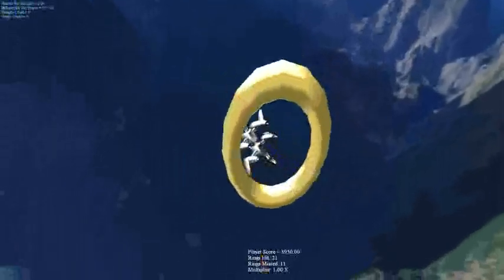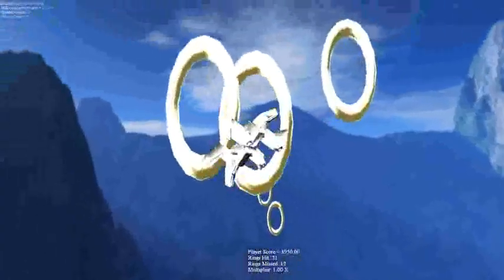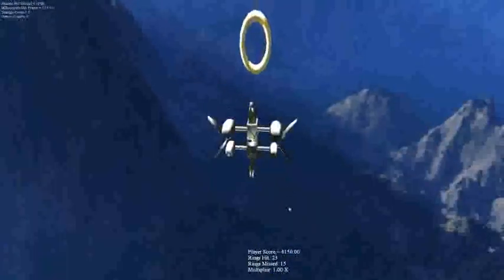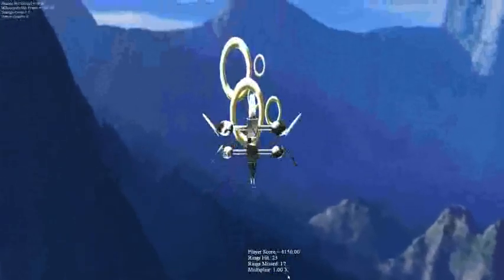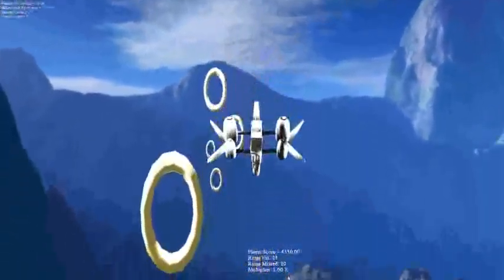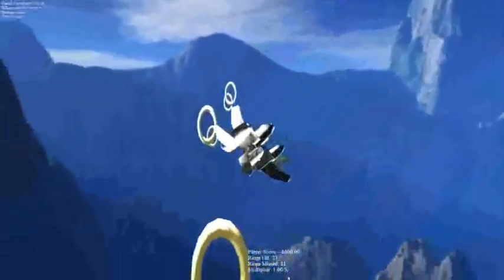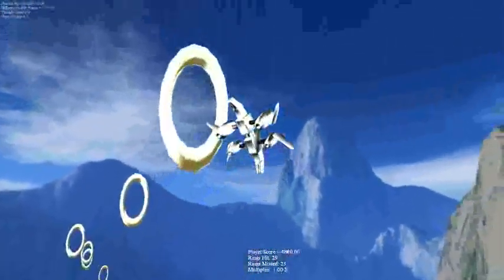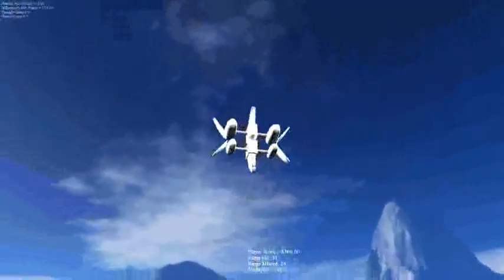That would be something we're working on for our junior projects, starting here in a couple weeks. As you can hear, Homer is unhappy when I miss a ring. If you're noticing down here at the bottom, whenever I miss a ring it resets my multiplier. Let's see if I can get a couple in a row. As you can see, they start moving faster the more you go. The multiplier goes up, the score goes up. And I won the game. Actually it quits back — this is a weird little bug I have. I tried to fix it but it's not scaling correctly.